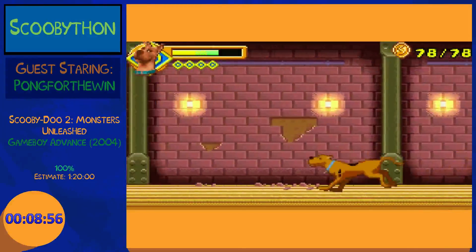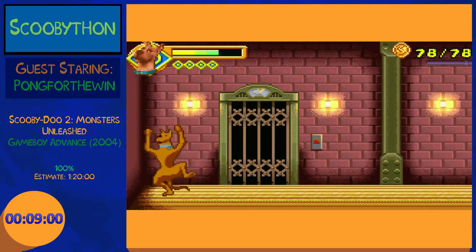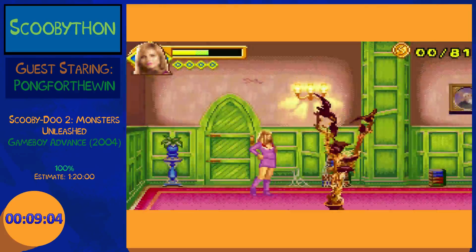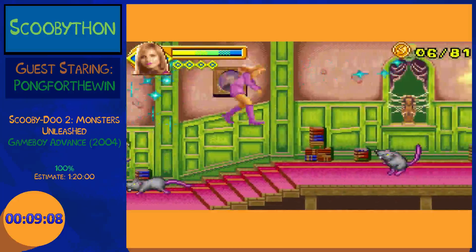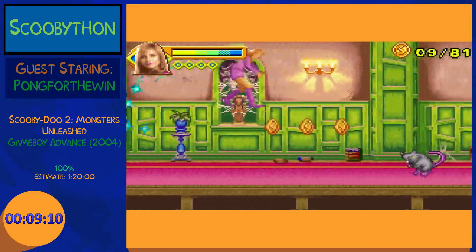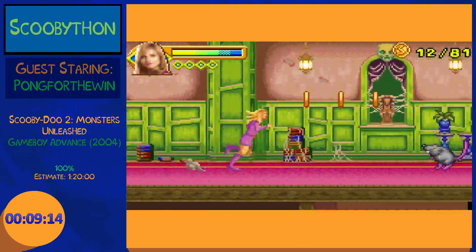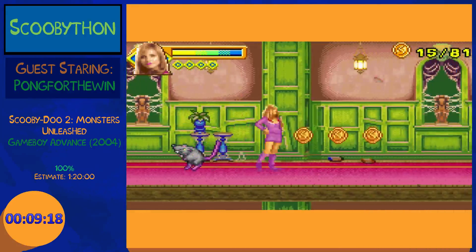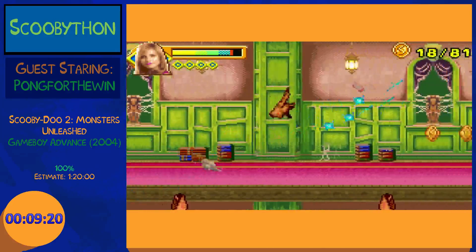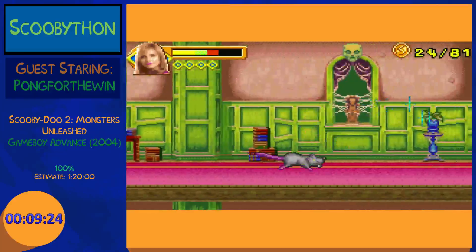You'll see me take the time out in a bunch of these levels to collect all the snacks. World 2 is the only one that really has you go out of your way for snacks. After 2-3 — this is 2-2 right now — it starts all just being directly in your path, you don't really need to focus on snacks as much. For this one, you always have to be watching.